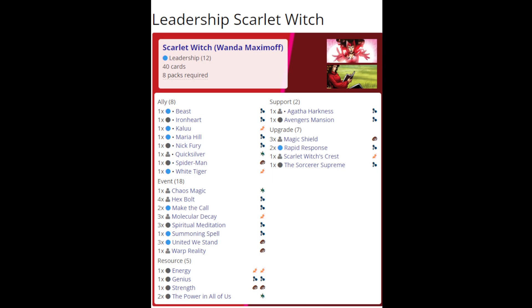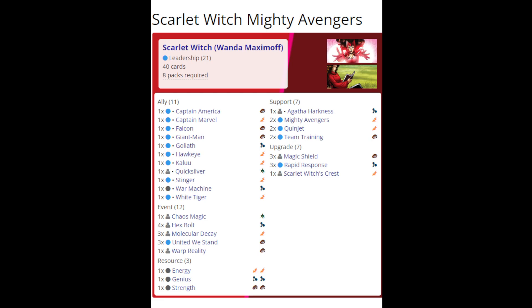The second deck we'll be looking at is a Mighty Avengers version of Scarlet Witch, which features Captain America, Captain Marvel, Falcon Giant, Man Goliath — the expensive Avengers — and we also have Quinjet so that we can afford them. I like this deck a little bit better for Scarlet Witch than the standard leadership deck. I think the high-cost allies work well with her Chaos Magic, and that Mighty Avengers makes the Avengers leadership deck a little bit better in general. I don't see a lot of Mighty Avengers decks on Marvel CDB, so I hope to demonstrate in this video, at least anecdotally, why I believe Mighty Avengers is better.